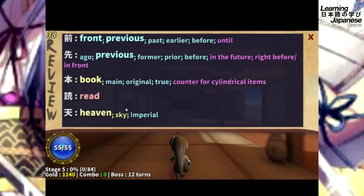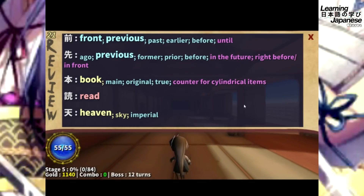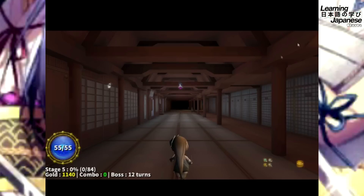The game shows you a list of Kanji characters it's going to test you on right before the round. Here we have Kanji characters for Front, Previous, Ago, Book, Read, and Heaven. So we're going to play some kind of memorization game with these five Kanji characters. Let's see what happens.